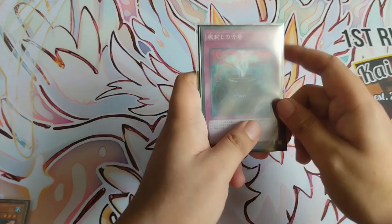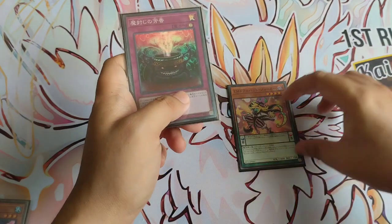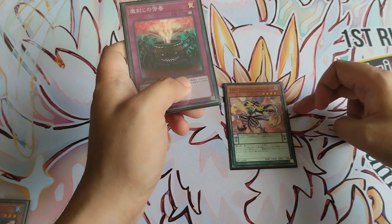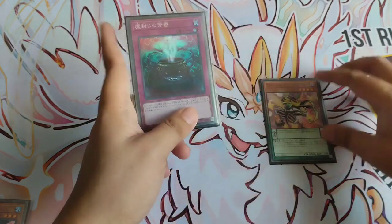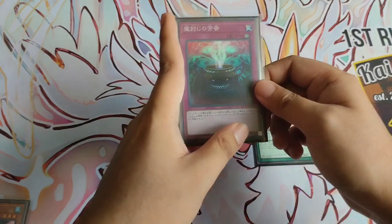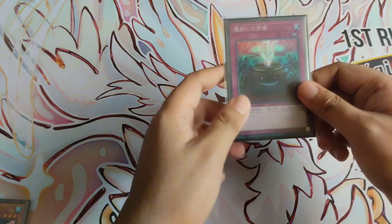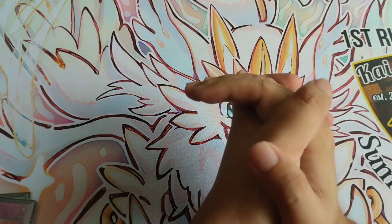Moving to number two, we have Anti-Spell Fragrance. This card is mainly used to answer Pendulum Magician, which is very strong right now — many people are playing it because it can overwhelm a lot of decks. It is one of the fastest and highest tempo decks on the format. You can use Anti-Spell Fragrance to nullify that, because pendulum monsters on the scales are considered spell cards, making Anti-Spell Fragrance almost an instant win button against Pendulum Magician. At number two, we have Anti-Spell Fragrance.